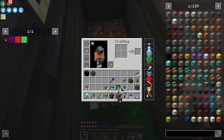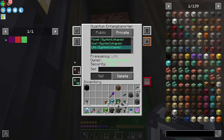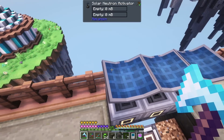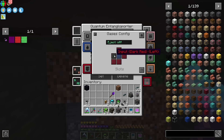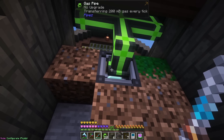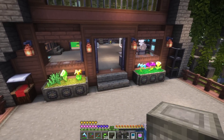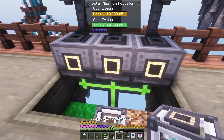This is set to lithium — let's go ahead and pull that into the bottom of these machines. We need to configure the sides to output the gas. We'll move the gases up into the solar neutron activators and they should just accept it from the bottom automatically. There we go — we're actually getting our tritium. Production is going now.